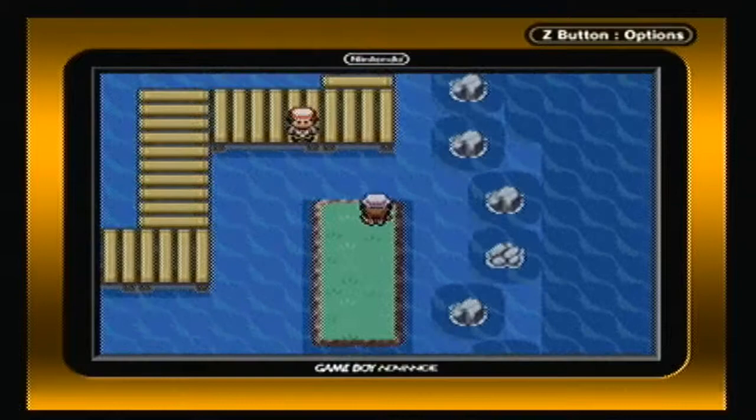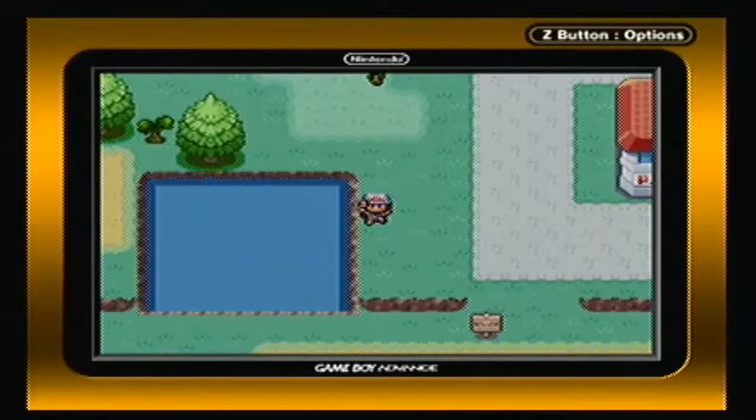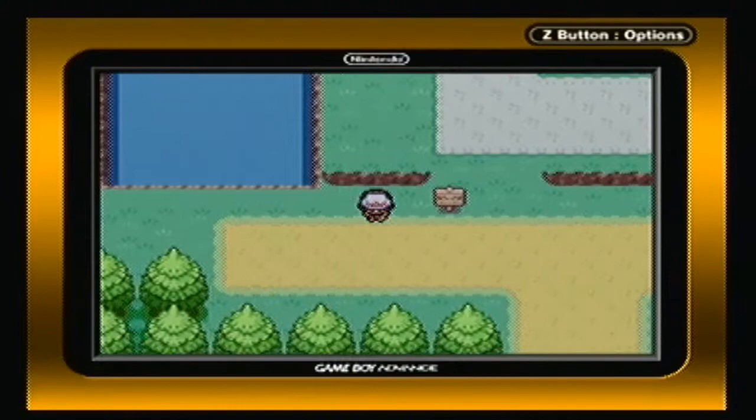And lastly, there's actually a move tutor in Viridian City across a little puddle, and the move tutor is for Dream Eater. Dream Eater is a special attack psychic move which allows you to sap HP from your opponent while they're sleeping. Pretty powerful move at that.